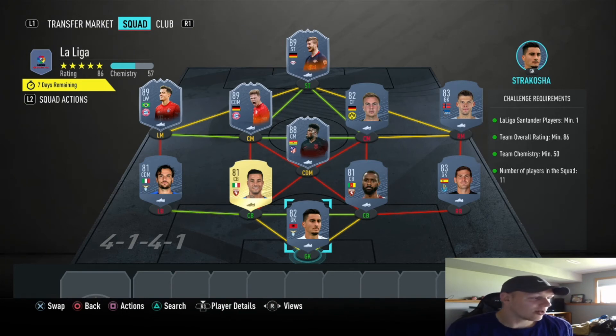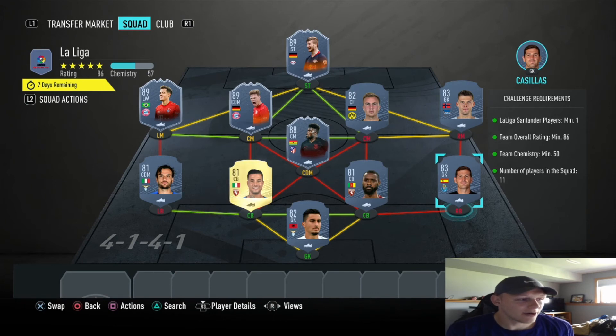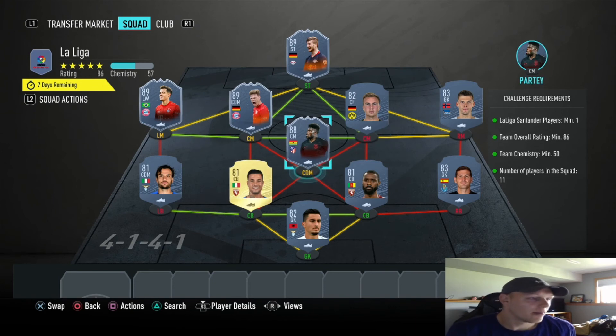We got Strzakoszka in goal again. At left back we got Parolo, left center back Izzo, then Nkulu at right center back, Casillas at right back. Jarstein at right mid, Goetze at right CM, at CDM we have the 88 live version of Partey, then Kimmich with his man of the match 89-rated.